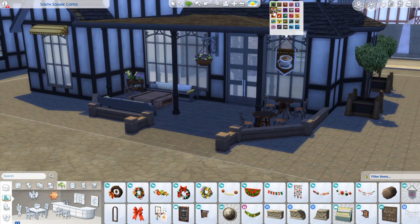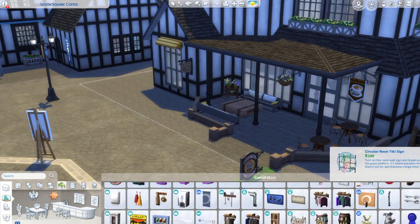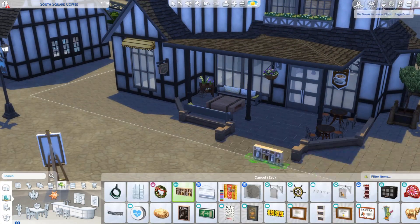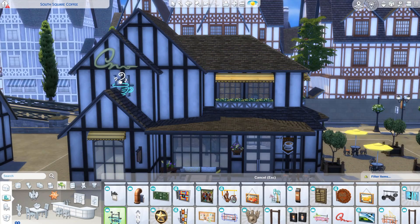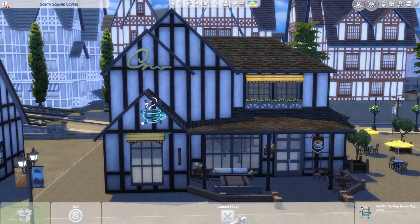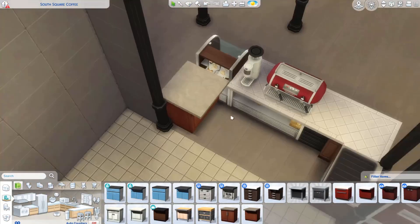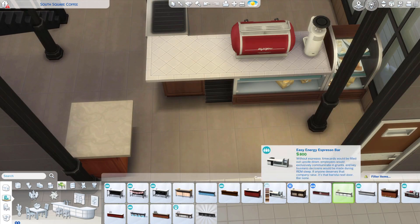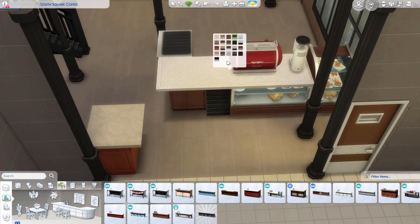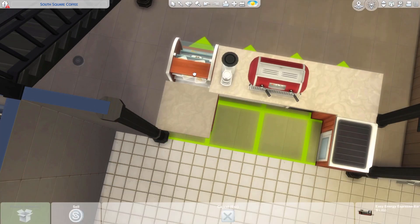While going through different decorations I found some really good ones for the outside. A lot came from Get to Work, but there's also a coffee banner from Get Together — it's actually a club banner where one of the logos is a coffee cup. It's like a banner you hang by the outside of the door with a little coffee symbol, and it suited the build really well.